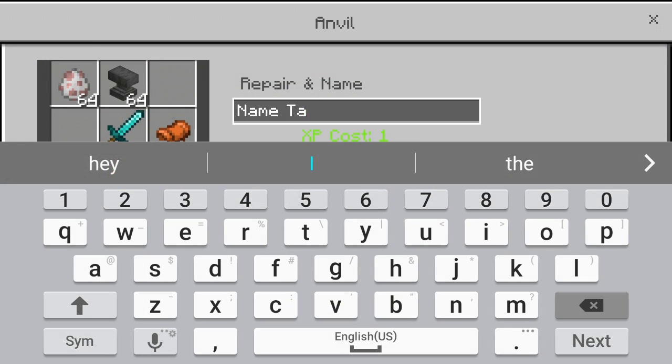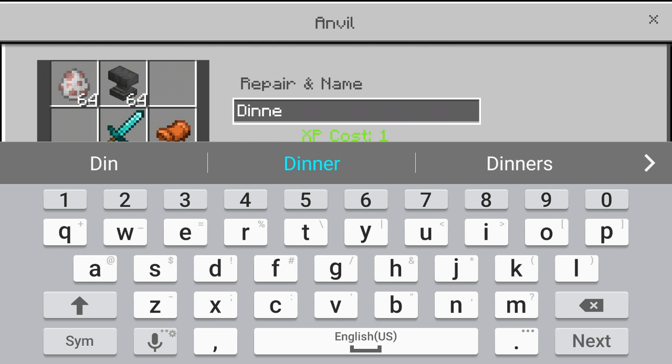You will want to name these nametags a certain name. The first one you will be wanting to name is Dinnerbone.